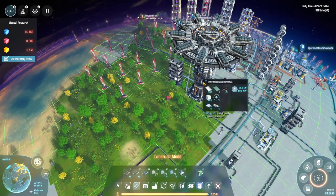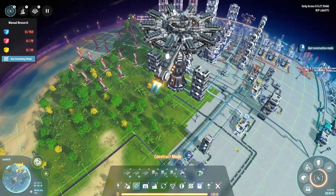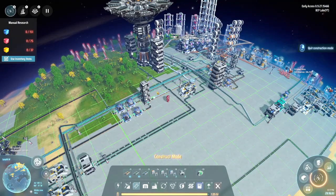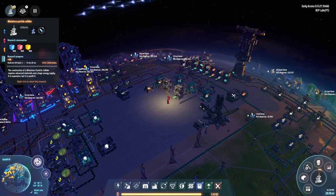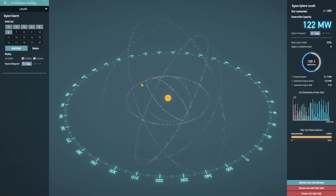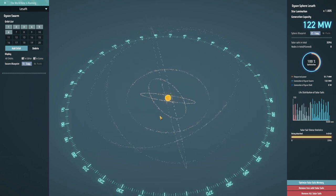We're at 1,800 solar sails already and 5,000 already — oh wow, I'm going to have to start getting to the next tier of conveyor belt. So the next thing we're going to do is go back to Lesseth One and get two — actually six more rings going.